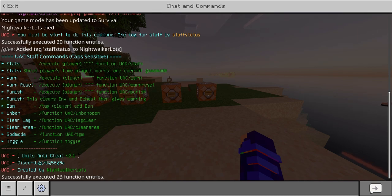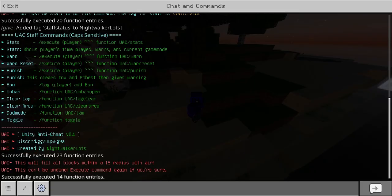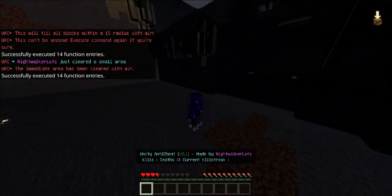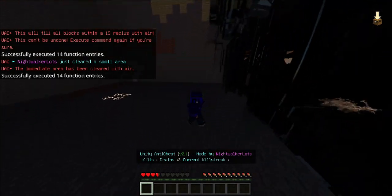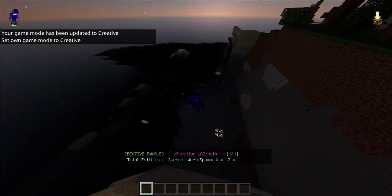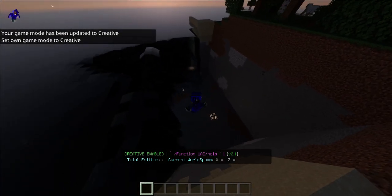Then there is a clear lag option where you can manually clear entities, and we have a clear area where you can clear areas. It shows this message saying this can't be undone. If we go and do it again, it actually goes ahead and clears the area — very useful for clearing out illegal stashes and what have you.